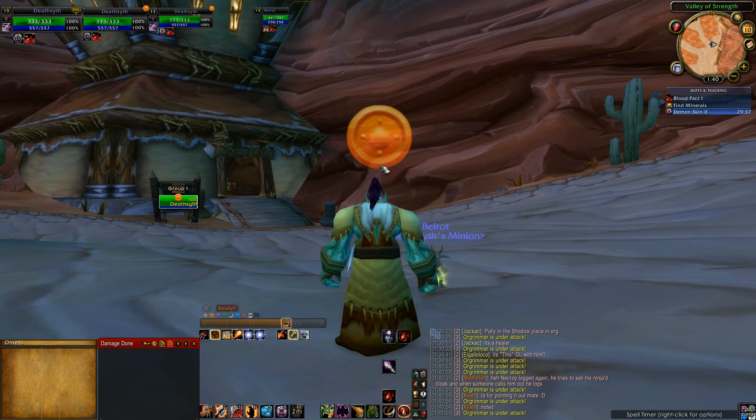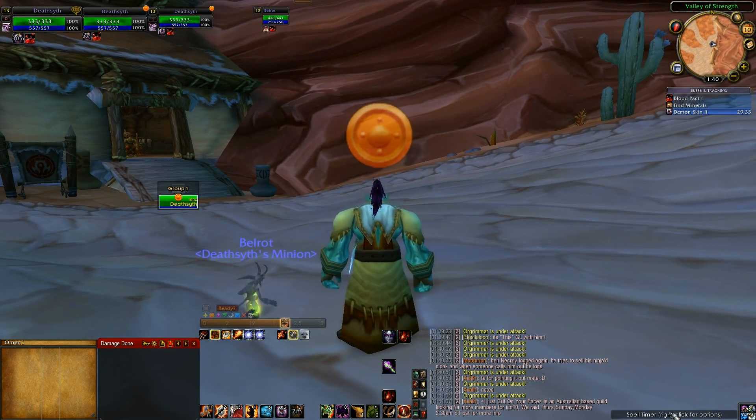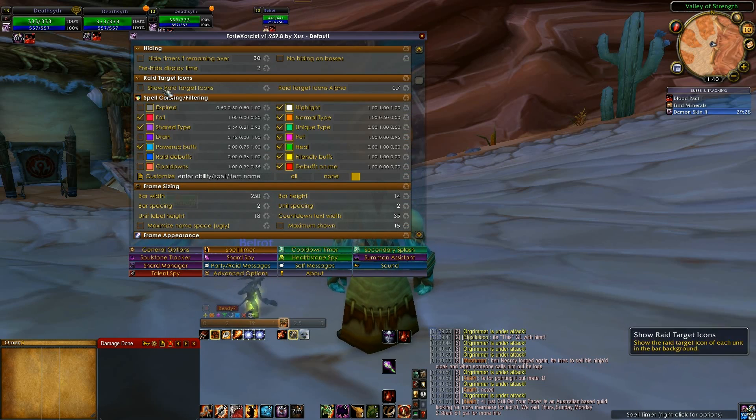It grows upwards so I put it at the bottom of the screen — that's a great place for it, as it can get pretty big in raids where there are lots of raid buffs. You can customize it by right clicking it to access the options, then scroll down to spell coloring to enable or disable whichever buffs you'd like.